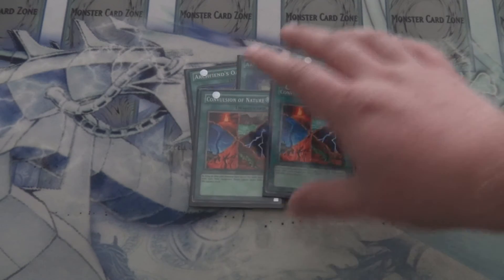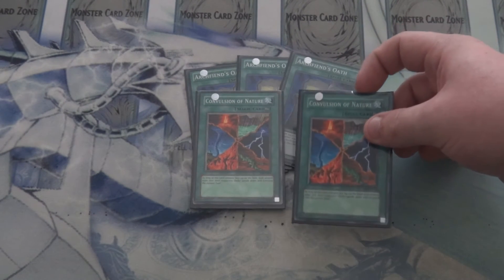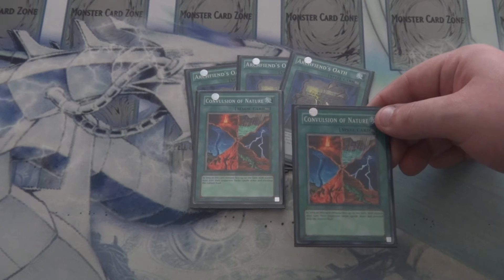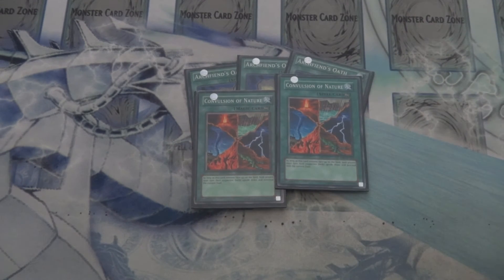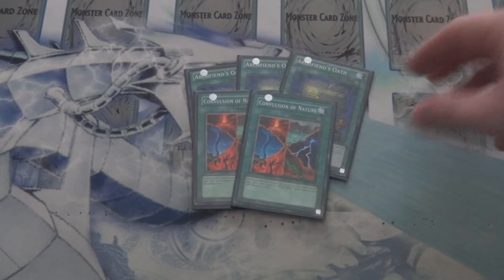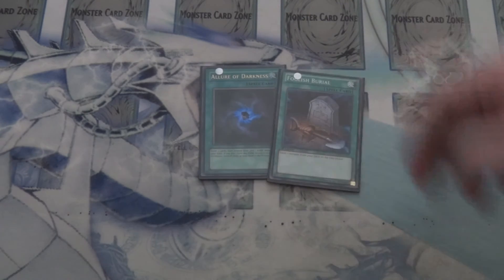And then the main card to go with them: I run 2 Convulsion of Nature. For those who don't know what this card does — as long as this card remains face up on the field, both players must turn their respective decks upside down and proceed with the duel. A lot of fun, helps you know what your opponent gains next, and apparently from what I've been reading lately, also a very good way to get yourself banned from locals. And then for the other two one-ofs, we've got one Allure of Darkness and one Foolish Burial to kick those monsters to the graveyard to facilitate those plays that much more.